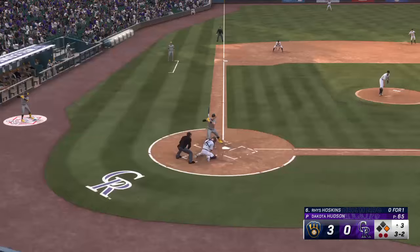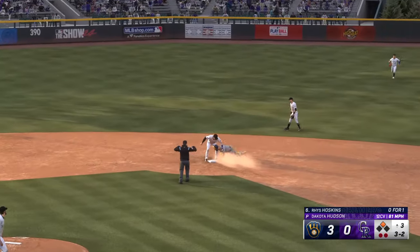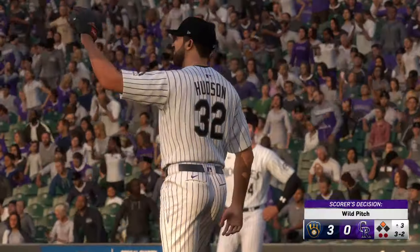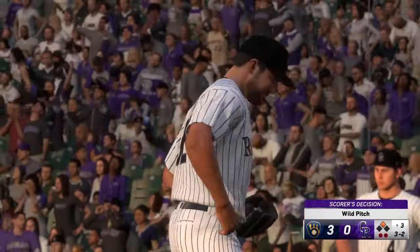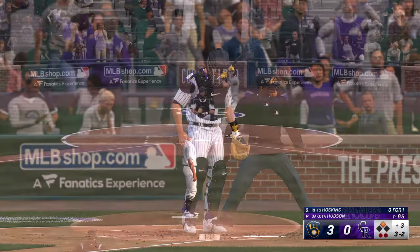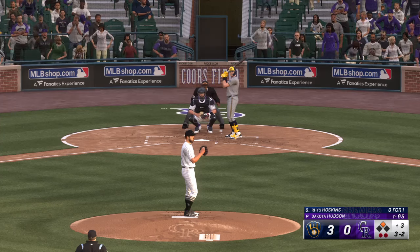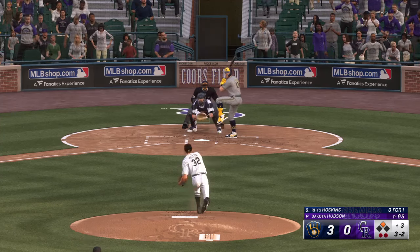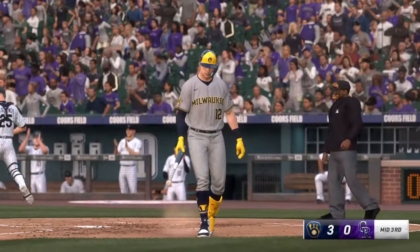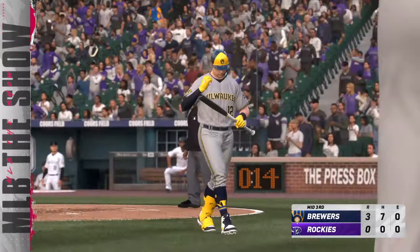Comes a two-two — in the dirt — safe at second — and now a man in scoring position. Two outs and one in scoring position — and down on strikes he goes — and that will end the inning. Milwaukee leaves one, but they're on top by a count of three to nothing.